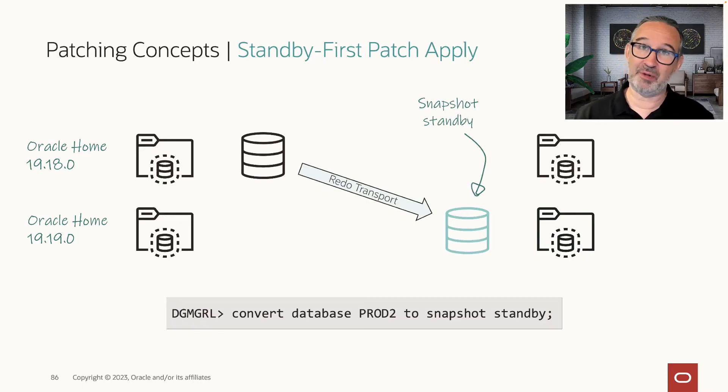Please have no fear about snapshot standbys. It's a bulletproof technology. It rides in the background a guaranteed restore point, and redo shipping goes on. So in the very Murphy-driven event that you lose your production right now and have to failover, the only downside is that the failover may take a little bit longer, because you may have received several gigabytes of redo.